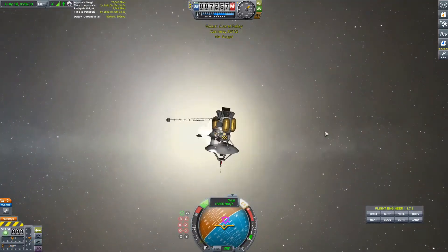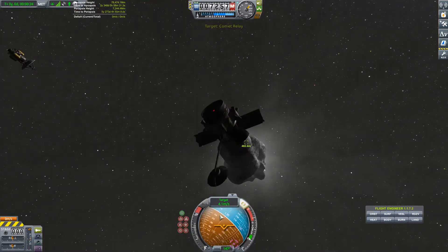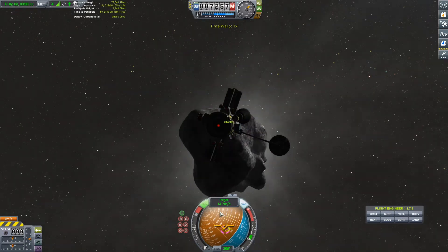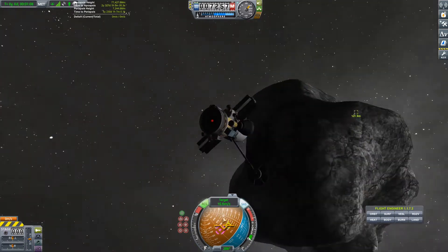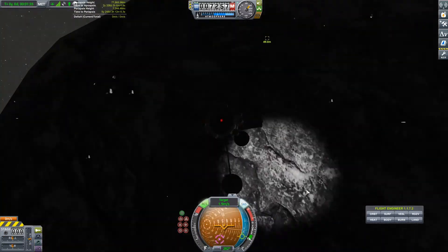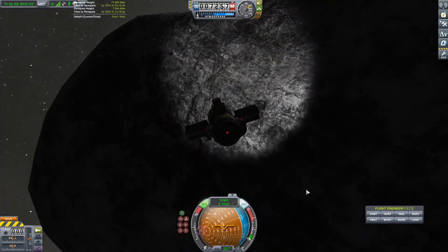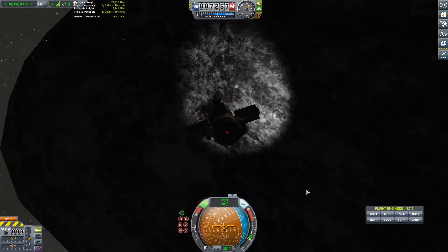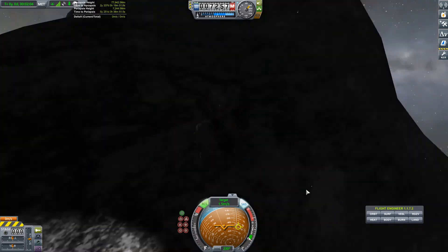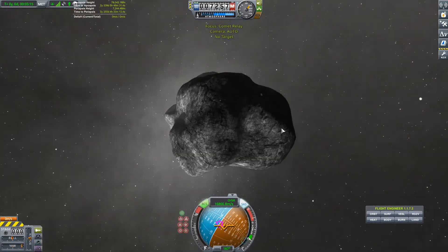Now we're going to detach our second probe. I had a bit of trouble detaching there, but we got the job done and now we're going in for our second lander. I don't know why I put a second one on — I just had enough room for another one so I did. We're slowly going in; I did a bit of a sloppy landing job — completely destroyed my relay antenna — but we slowly got there. One thing I wanted to improve was having extra RCS, because every time I wanted to go left or up I'd have to turn the whole craft, but we got the job done.